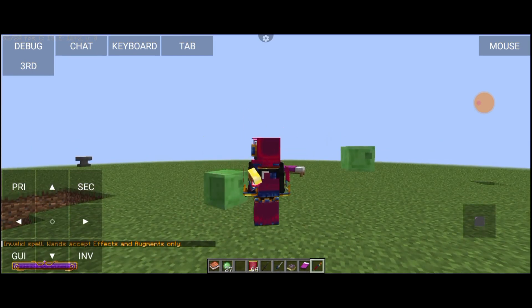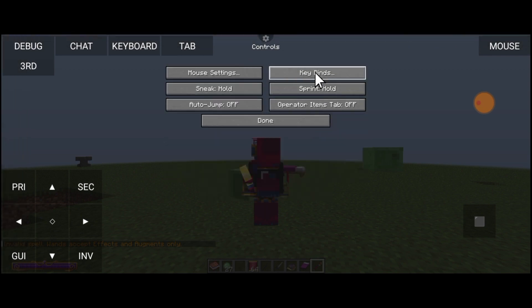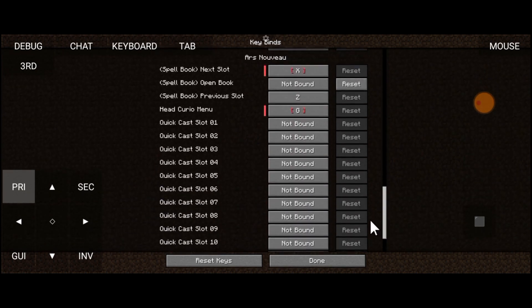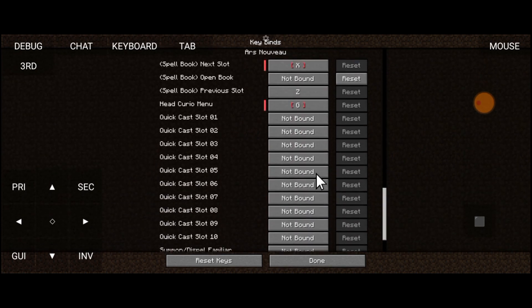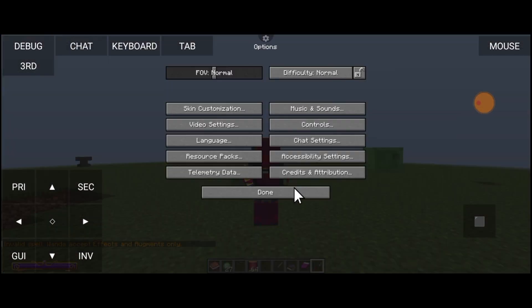Oke, pertama kita coba lihat dulu. Kita ke option, ke control, ke cabin. Di sini ada lock. Nah, ini dia — open spell box-nya nggak ada nih. Bisa kalian atur apa saja. Sayang, aku lupa lagi untuk pasang keyboard-nya. Aduh, sedih banget. Ini bisa diganti apa saja. Tapi sebelum itu kita bakal coba review aja dulu.